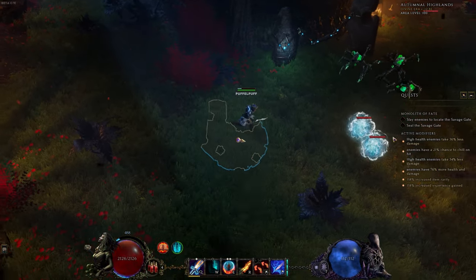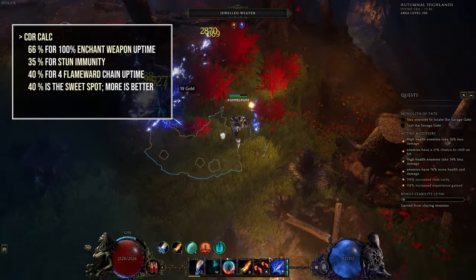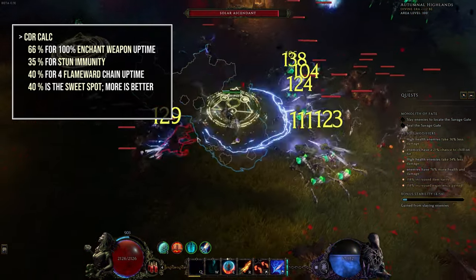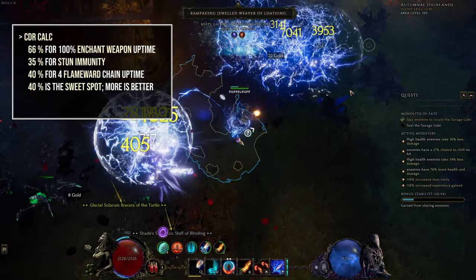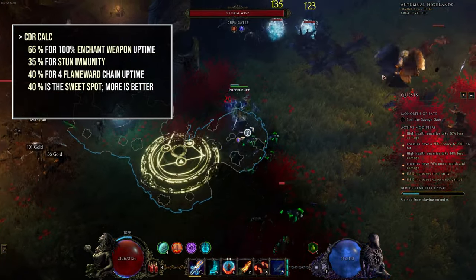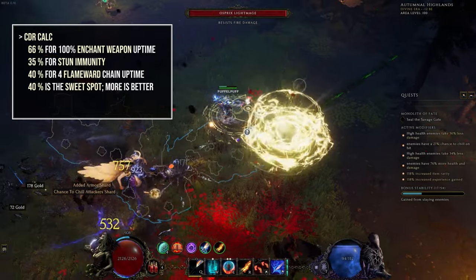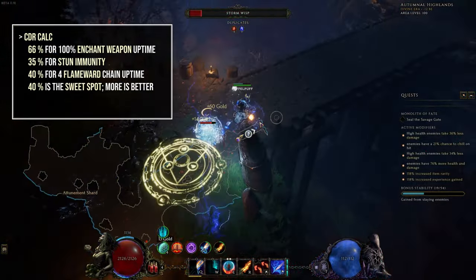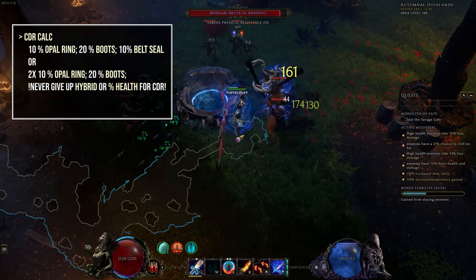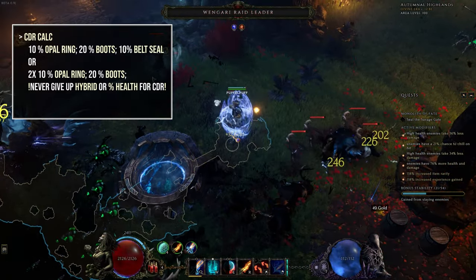The next problem to solve is the cooldown equation for permanent Enchant Weapon uptime. For this we need 66% CDR, which can be achieved with the CDR helmet base, 2 opal rings, a T5 CDR belt and a T6 CDR boot mod — though this is a lot of investment and generally not worth it. However, we can target lower CDR thresholds for other spells. Getting teleport under 6 seconds allows for permanent stun immunity without worrying about cast time, achieved through 35% CDR. Flame Ward with 3 charges has a 12-second duration; getting the cooldown down to 12 seconds allows a 4-charge chain, achieved with 40% CDR. An opal ring at 10%, a T5 boot mod at 20% and a sealed belt mod at 10% achieve this with only 1.5 seconds of Enchant Weapon downtime — this is the sweet spot to aim for. You can also use 2 opal rings for this.